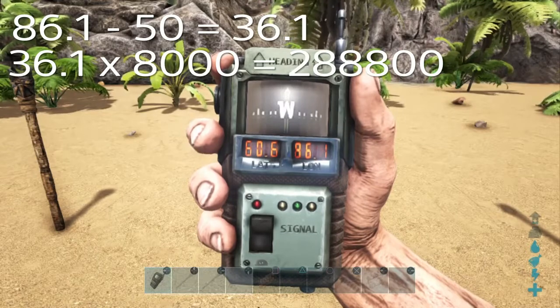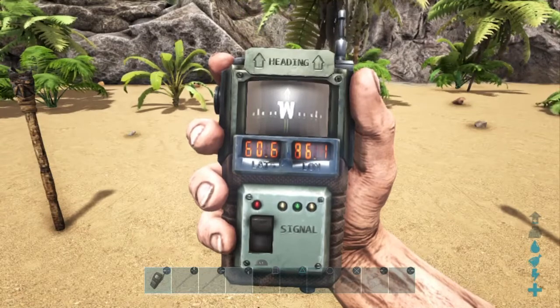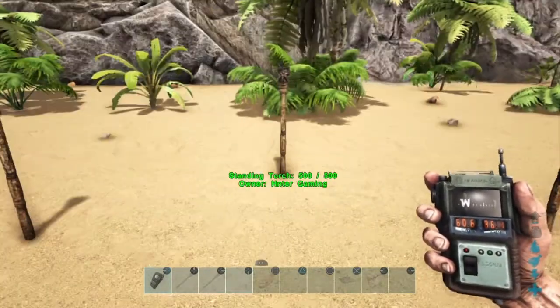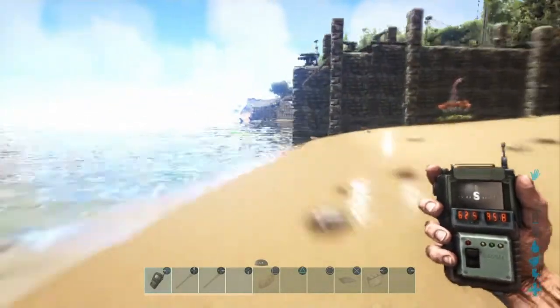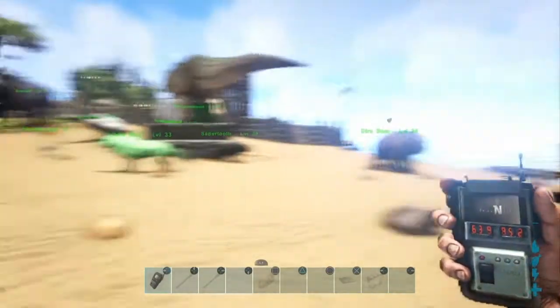Now we've got those two numbers. There is also a third number for altitude and we'll have to figure that out as we go. We'll run back to the base and then use the set player position command.